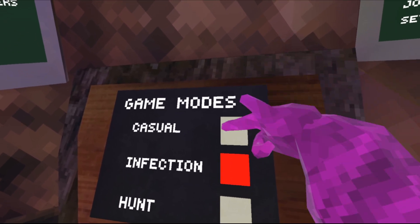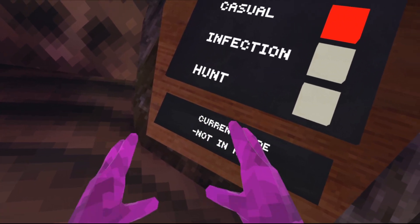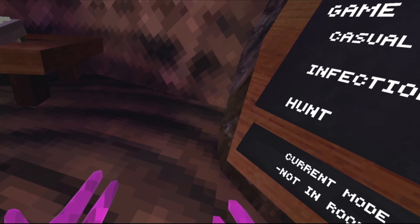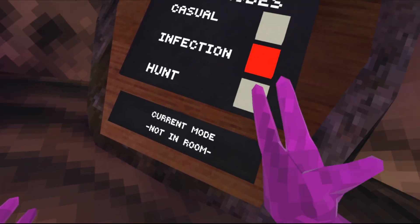Over here you have game modes. Casual — where there's no taggers, it's just monkeying around as regular colored monkeys. There's infection, which is basically infection like in any game. You get tagged, you're then on the tagger side.